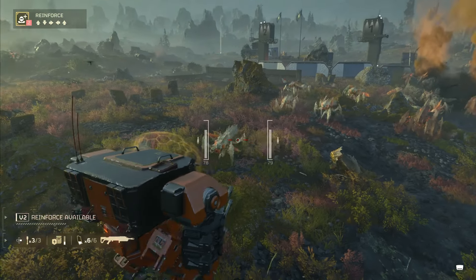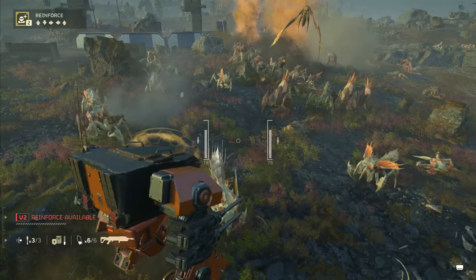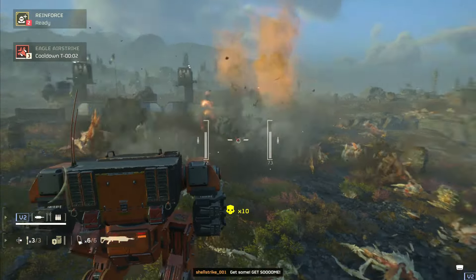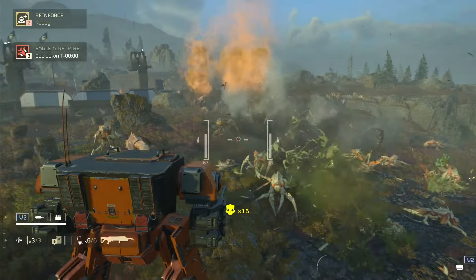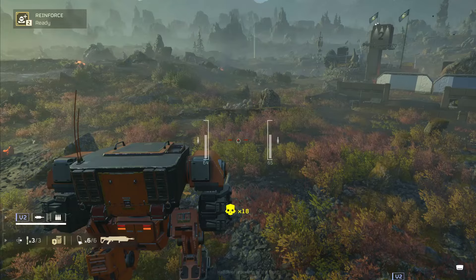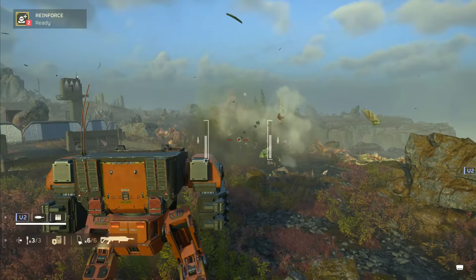Tip number 32: shrieker avoidance. Shriekers can't actually touch you if you're lying on your belly or sprinting fully away from them. Same goes for those tesla towers — lie flat beneath them and there's a high probability that they won't be able to touch you, and the tesla tower won't be able to zap you.